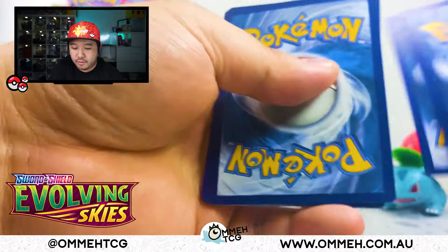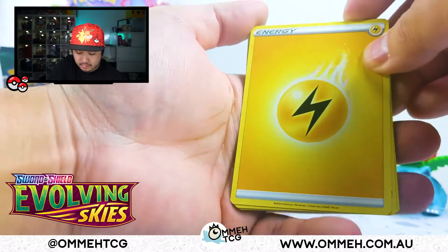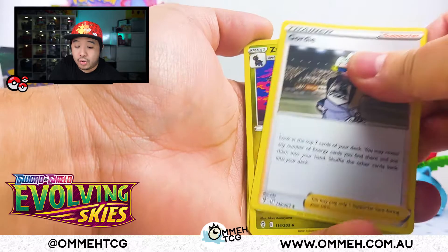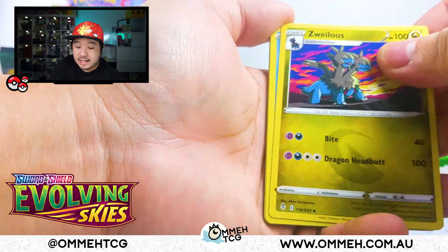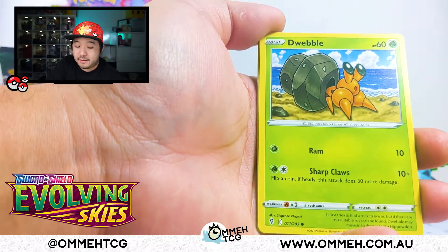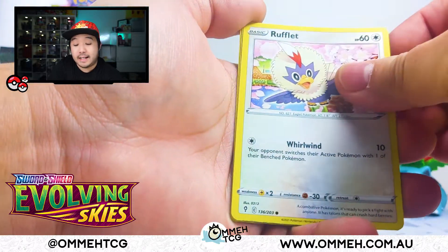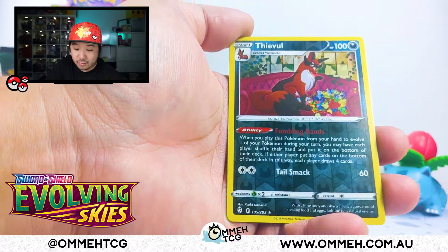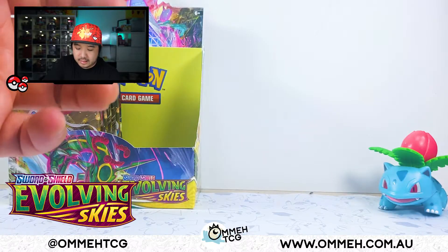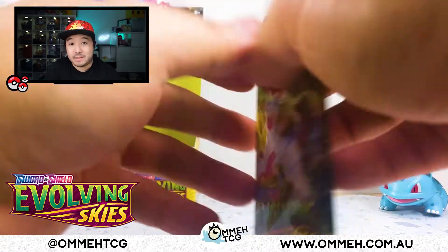So we have our energy, Snow Badge, Gordie — there's a full art Gordie in here which is going to be quite cool. Actually hunting for the Aroma Lady; if I can get the Aroma Lady, that would be very nice. That's a nice reverse, and we have a Tropius. On to the next pack.